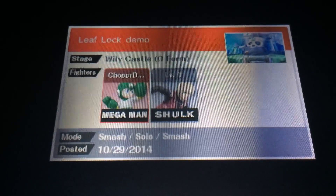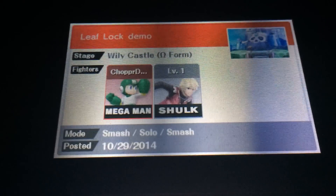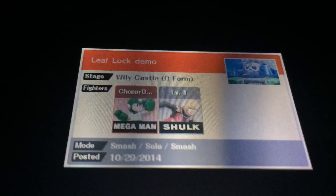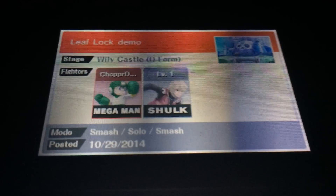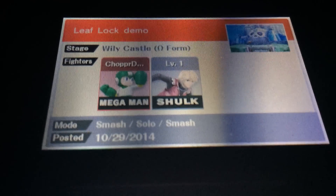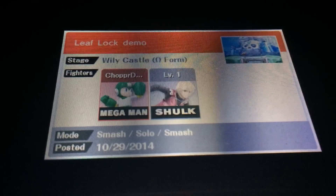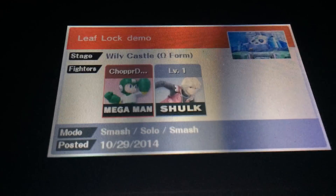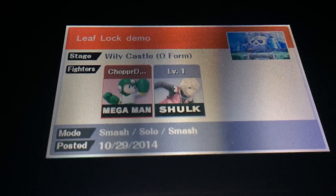Hey guys, this is Chopper Dave. I'm going to talk to you today about two pretty fun techs that I found that involve the leaf shield. The first one is something I'm going to call leaf locking — you set up in a way that basically knocks the other player into the ground and forces them to bounce off your four leaves before you combo into a u-tilt. The second one, which I think is actually even cooler, is a zero death that involves leaf shield and footstool jumping.